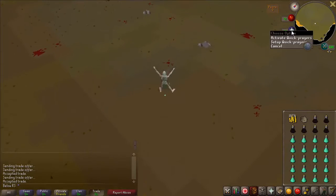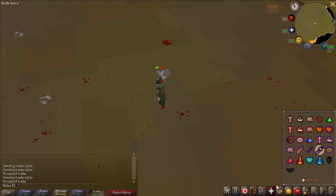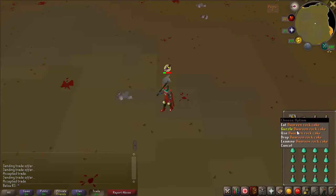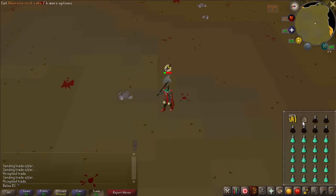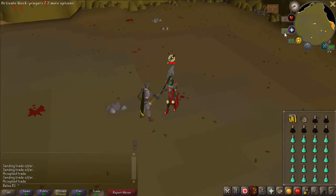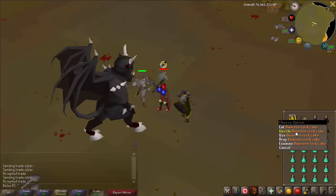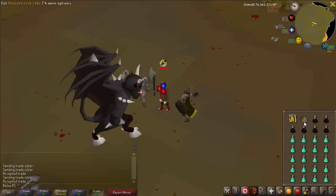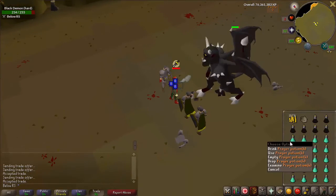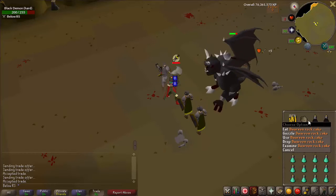Drink your Overload. Make sure you have full Prayer points — if not, drink a Prayer Potion first — then pray against melee. Now guzzle the Dwarven Rock Cake to bring yourself down to 1 HP. Be sure you are not doing this while the Overload is still draining your HP, as you could die. Once you're at 1 HP with melee protection active, you can go slightly AFK. Drink Prayer Potions when needed, and when your HP goes back up, drink your Overload and guzzle the Rock Cake again.